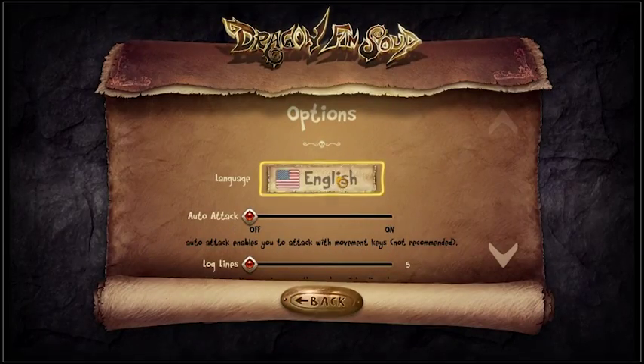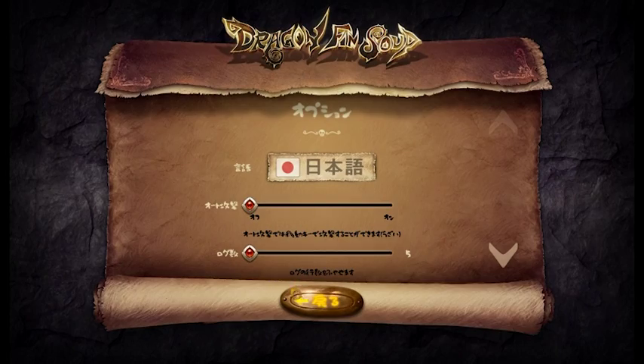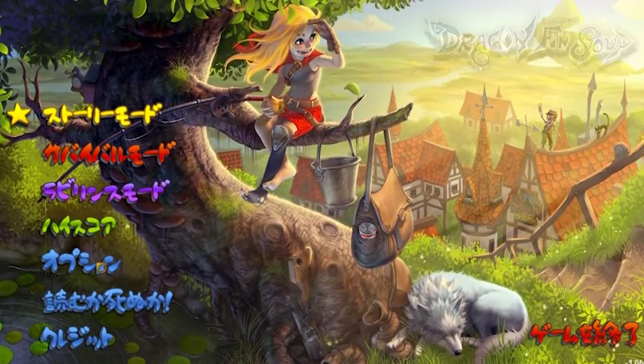Let's have a closer look at the options. The first one is the language settings. The game is by default in English, but we do have five other languages. Let's switch to Japanese for a fun test. Now everything is in Japanese. Let's switch back and do English for the rest of the video.